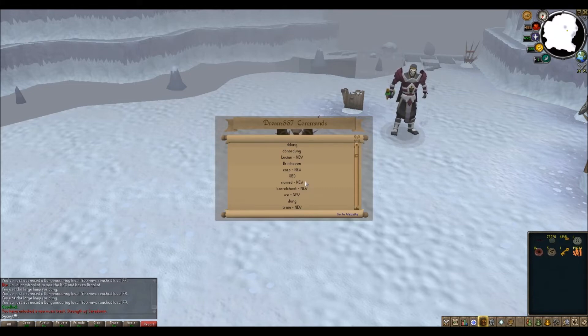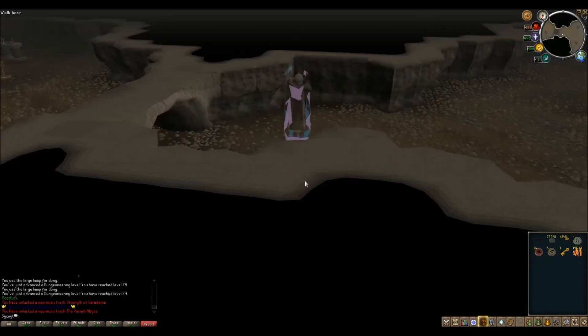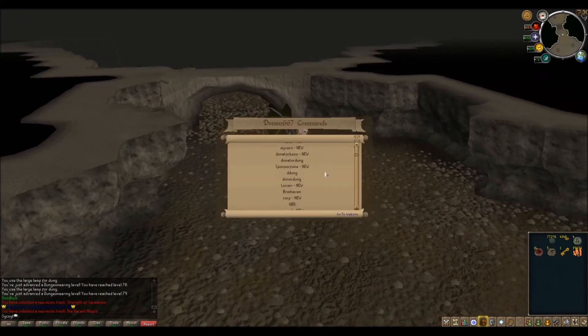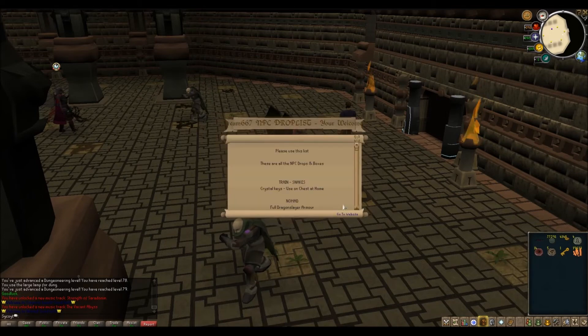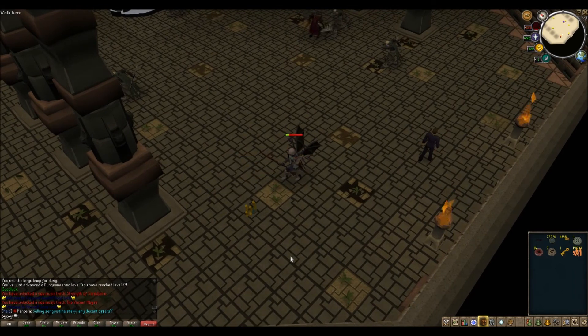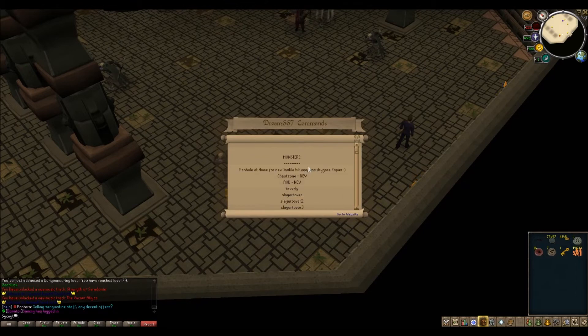You've also got Corp Beast, QBD, Nomad, and Barrel Chest. Corp Beast — good luck to this guy, he's insane. If you look up Corp, he drops some gucci and a draconic katana, which is the katana I'm using — insane weapon, no wonder he drops it. Checking out Nomad, he's going to drop the dragon slayer armor, training raper, and the scythe. This is where you guys probably want to head to get your training raper and scythe for decent items. He has low health so he's probably a good starter boss.